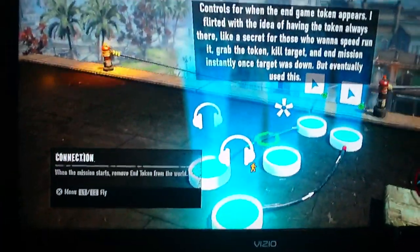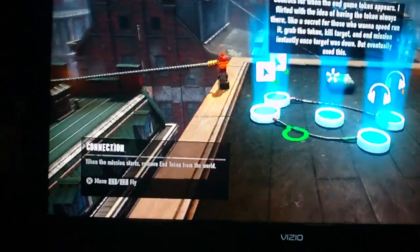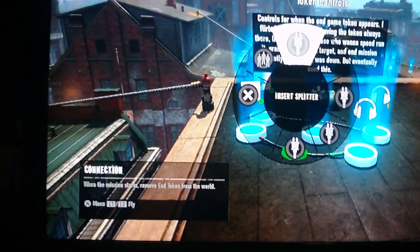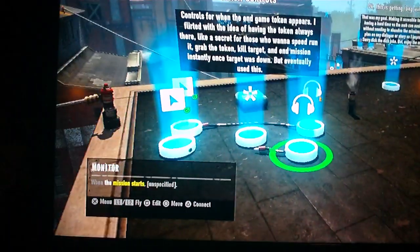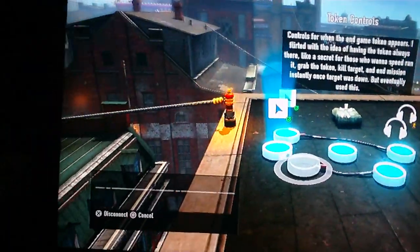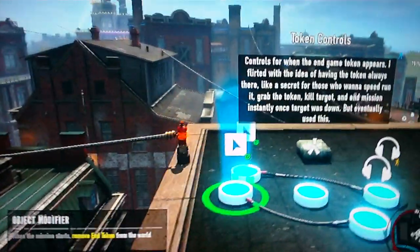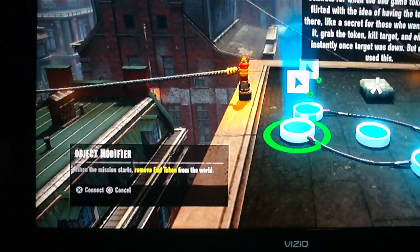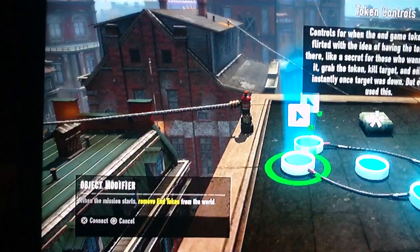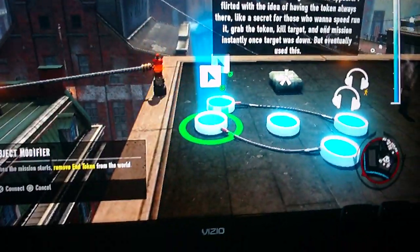The second part — as you can see, the power line going to it. If you hover over here you can delete that line. We connect 'mission starts' then 'remove the end token' — the token you pick up in the game — if you have assassinated the target. This way, when the mission starts, the token will not be in the game.